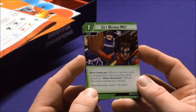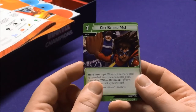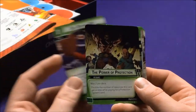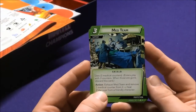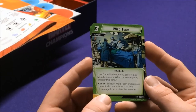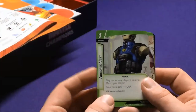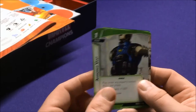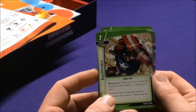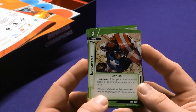Get Behind Me is a Hero Interrupt: when a Treachery card is revealed from the encounter deck, cancel the When Revealed effect, and the villain attacks you instead. Power Protection doubles the energy for playing those cards. Med Team is a Support Shield with three medical counters — exhaust and remove one counter to heal two damage from a friendly character. The Armored Vest is Armor: play under any player's control, max one per player, and your hero gets one defense. Indomitable is a Conditioned Response: after your hero defends, discard Indomitable and ready your hero.